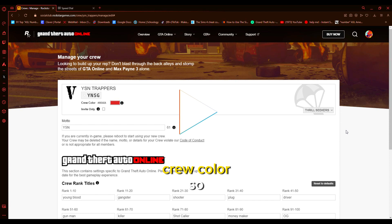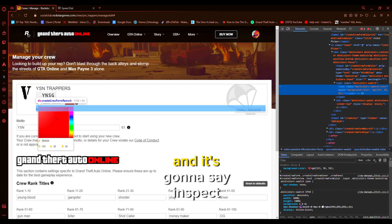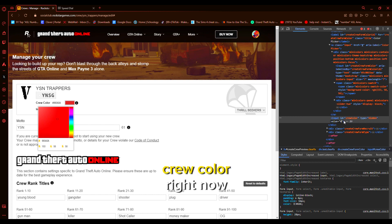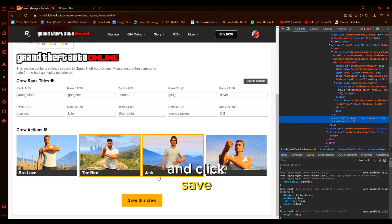To change your crew color, come over to your crew and go to the little color bar. Press right on the clicker and it's going to say inspect. Go down to the input, find it, and enter in what crew color you're trying to put in. Once you put in the crew color, press enter, then scroll down and click save. Refresh your page and that's how you change your crew color.